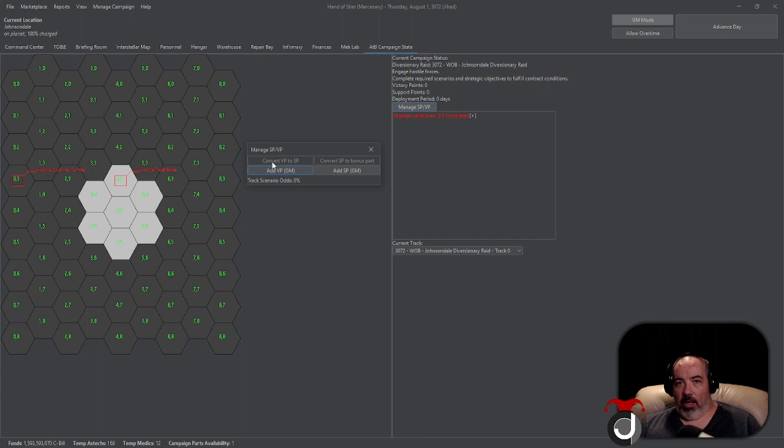If you desperately need support points, you can convert them from your victory points. Support points are also used to add reinforcements reliably to a drop — I'll show that shortly. Support points can also be turned into bonus parts, which is really nice. Bonus parts can be used in the Repair Bay, where you can immediately gain a part needed to repair a friendly unit — it's instantly delivered and costs you nothing.